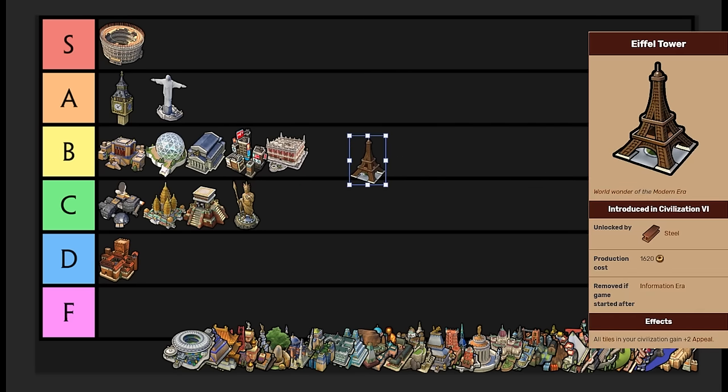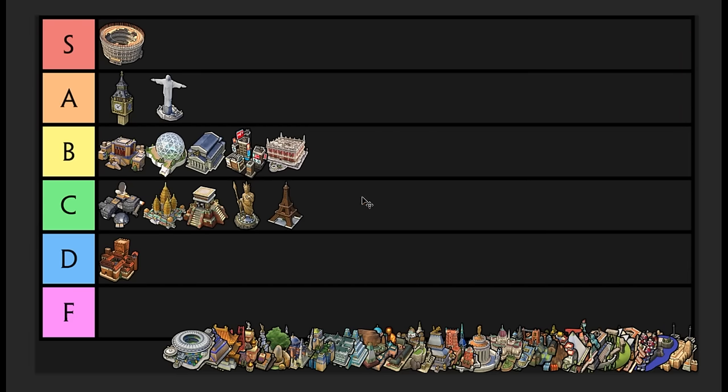Eiffel Tower — I have it in C tier. It's really good in very specific situations. If you're trying to build a lot of national parks to win a tourism game, it's very good in that aspect. If you're playing as Bull Moose Teddy, this is a must-have wonder. But aside from that, it's kind of useless. It is very expensive — 1,600 production — and you don't get it until Steel. In culture games, you want to go the top tech tree to get computers faster for that extra 25% tourism modifier. The Eiffel Tower requires the bottom tree, so it's kind of out of the way. C tier — really good at what it does for national parks, but no other reason to build it.